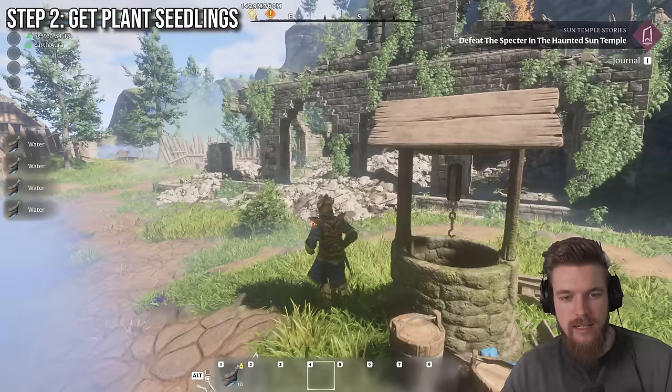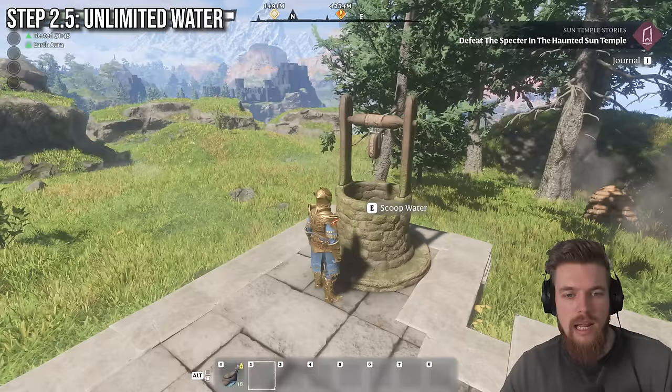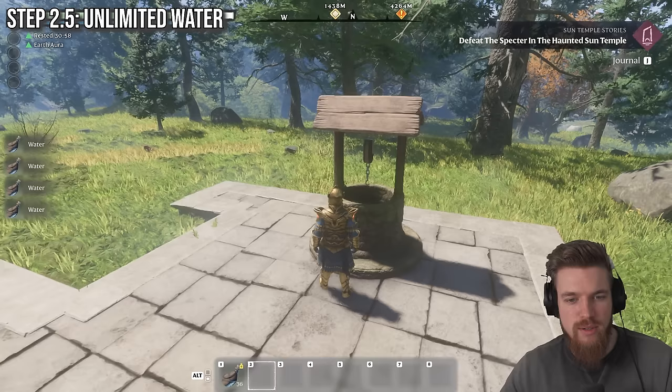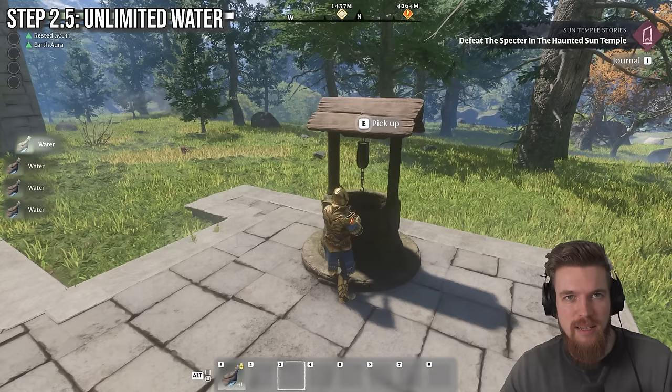Now this is obviously pretty slow, and there's a much faster way of getting water. Once you unlock the carpenter and continue his quest line, he'll give you the ability to craft a water well and an improved water well. When you scoop water from the normal water well, it's only going to give you 3 water, whereas the improved water well gives you 5 water. Eventually if you carry on scooping water, it won't actually let you scoop any more. So a faster way is just to pick it up and then put it on the ground again — that just lets you scoop even more water. If you keep picking it up and putting it on the ground again, you'll get unlimited water by doing this.